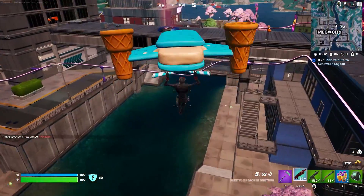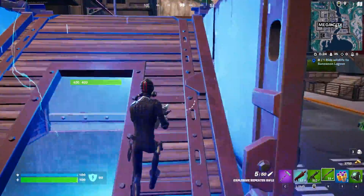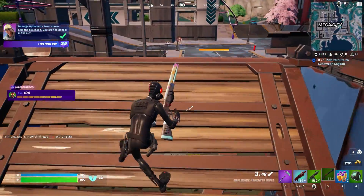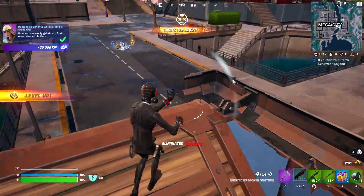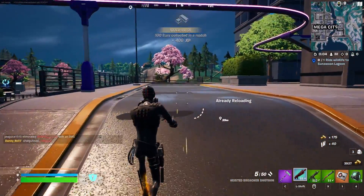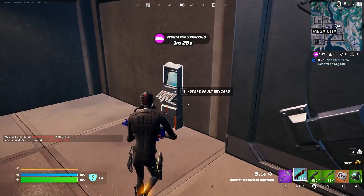I'm just gonna go fight the boss, because usually what ends up happening is someone hears that and then they come and push me. So yeah, we're gonna do it — let's throw a bunker down. I grab the card and get the heck out of here — run run run run! No vault campers, let's go.